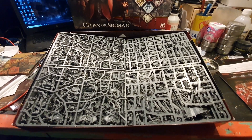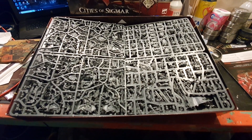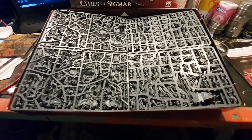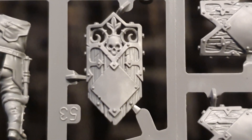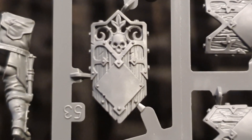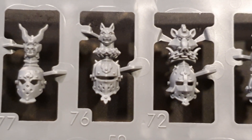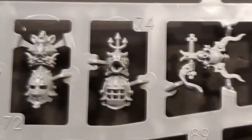Starting with the box lid, you're greeted with lots of hard plastic miniatures on sprues. Here's a close-up shot of the sprue with the shield. The shields are pretty amazing — the detail on these shields is fantastic. And the miniatures themselves are highly detailed. Another look at the cavalry head sprues — awesome detail again, really nice.